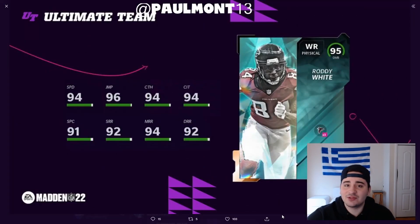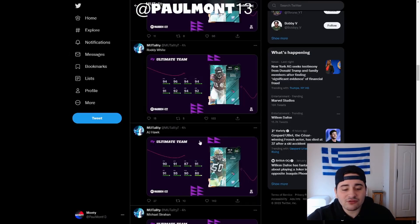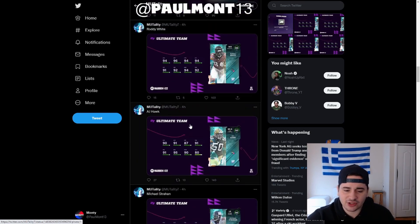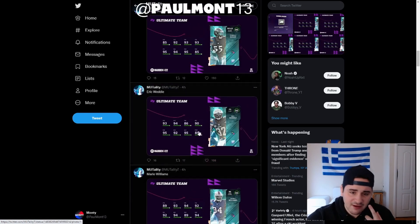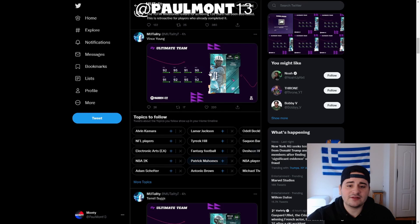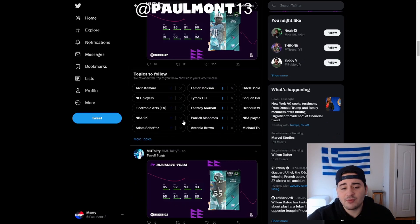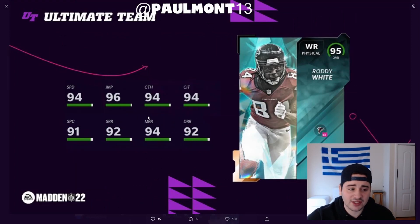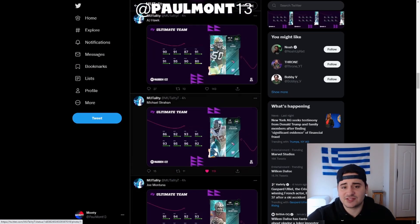One specific guy stands out: Roddy White. He's got a Team of the Week card. Michael Strahan already has a card, Joe Montana doesn't. AJ Hawk might have a campus hero but that's not many coins. Eric Weddle has none, T-Sizzle has none, Mario Williams has none, Vince Young has a campus hero too. But Roddy White has the most expensive card here — and it's easy to get him. Easy coins. We're getting 32 Team Diamonds tomorrow.